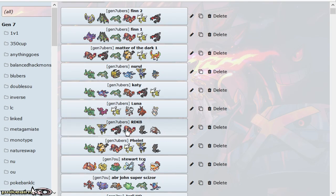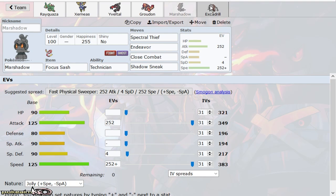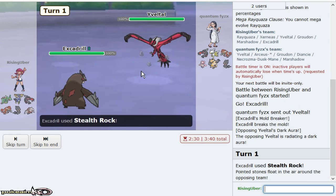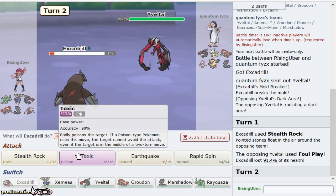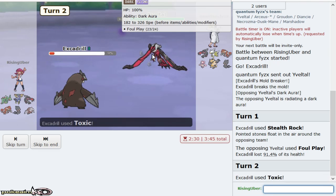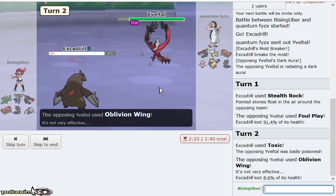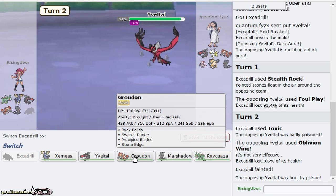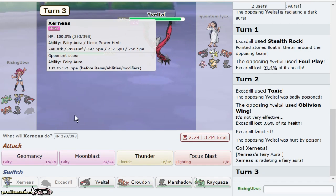Let me show you that team real quick — I have some crazy teams too. Geomancy Xern, with a Focus Sash double. So we lead Yveltal, go ahead and get up our rocks immediately. Lovely. As it Foul Plays, do I win if I Geomancy? I'm actually going to Toxic right here — this thing is annoying for Marshadow as well as Ray. Less annoying for Ray because it looks like it's just a regular Yveltal.